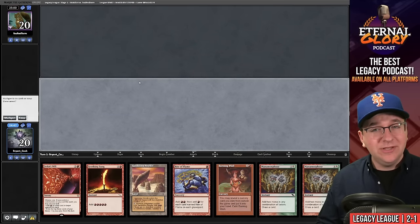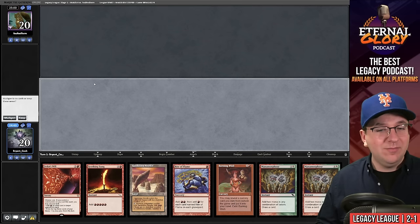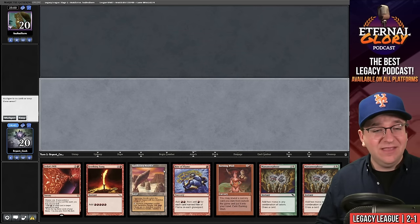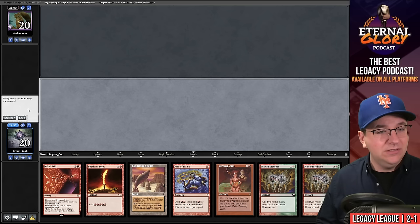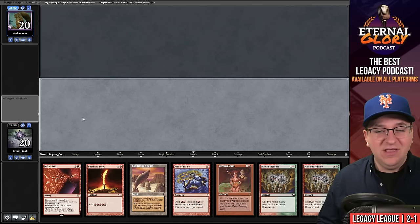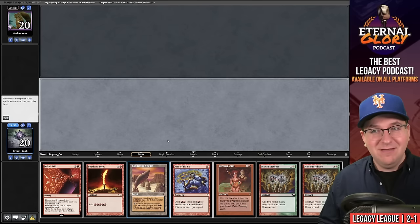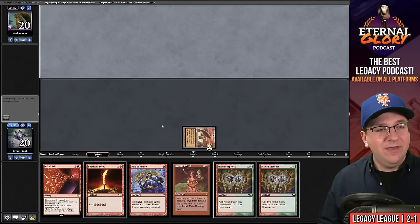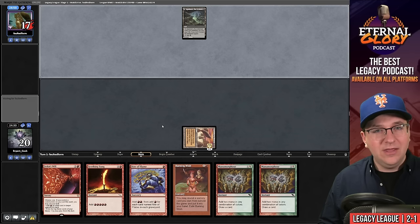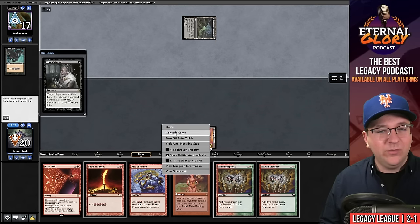Match four, we're on the play facing Faulted Form, who typically plays Oops All Spells. Even with a fast hand, we're going to need them to mulligan into oblivion to win game one. They kept seven — not great for us. We pass and they're dead on turn two. I'm not going to let them see what we're playing; we'll concede.